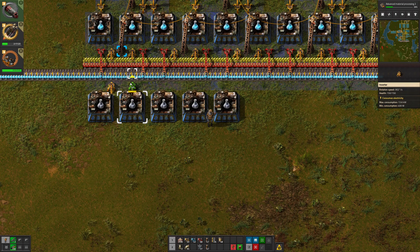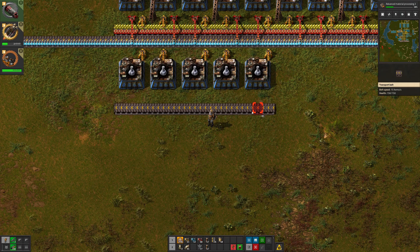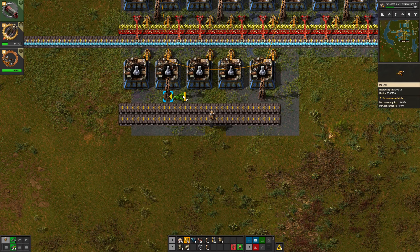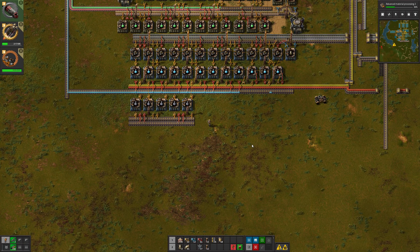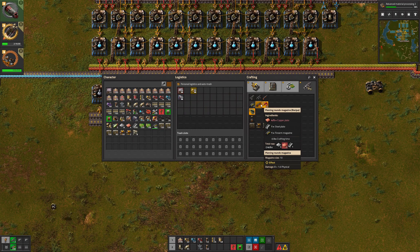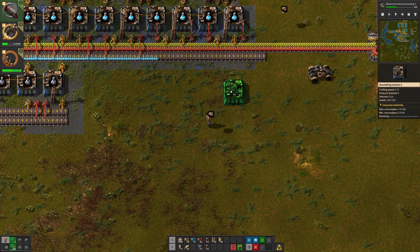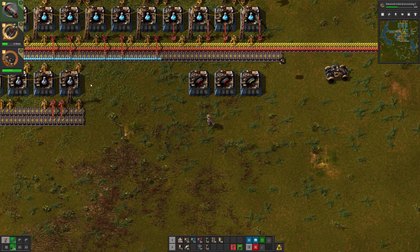It's going to be on the opposite side from this — that'll be convenient. They take three things, so it's going to be three inputs like so. I can rather use the standard input layout. I'm doing five, that means I need basically half of this, so I need one piercing round every two seconds — I think two of those, which is supplied by one of those. I can use robots to help me out here, so just planning two of those.